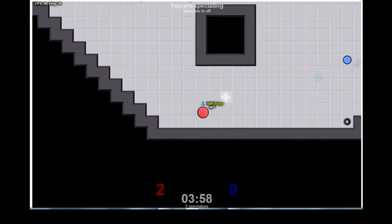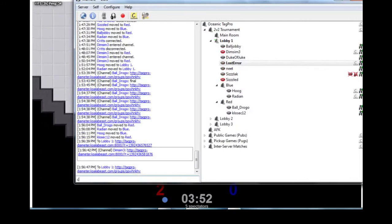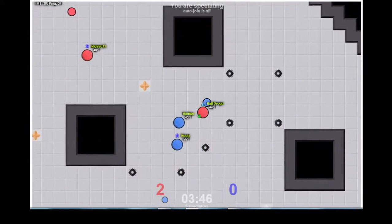Klosek now getting the flag with no one there to defend it, but is suppressed very quickly. Buljogger takes the rolling bomb while no one's there and gets away from Breedian and Hoog, trying to do a very nice spike feel.